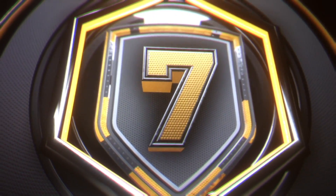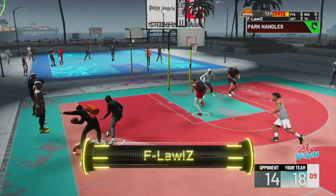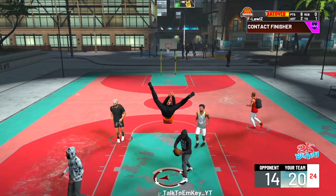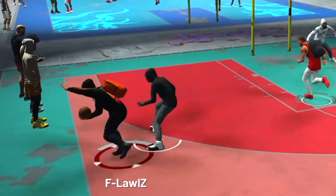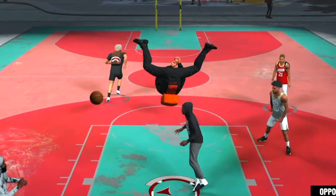Coming in at number seven, look at this clip from F Law. Clowning him with the park move — rewind that please, I'm getting dizzy over here. And then he gets the 360 — that would have been a Spider-Man posterizer.